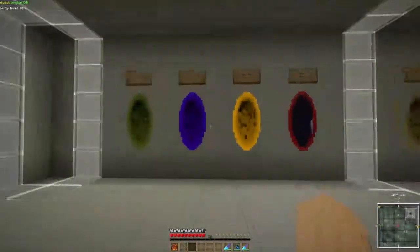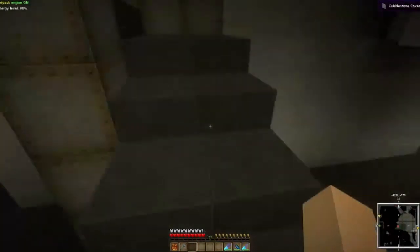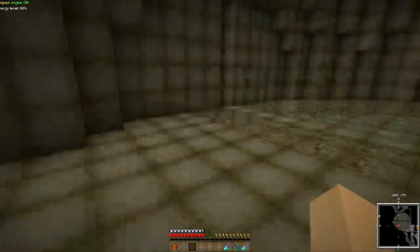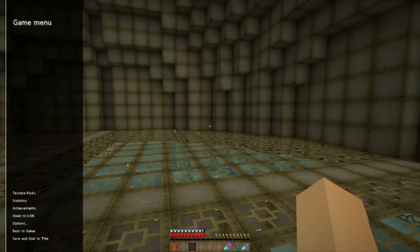Let's go take a look at the new house and look at what I use for floors here. Some more basalt. Here we have reinforced stone. Let me switch quickly over into the default texture pack and see what this looks like.